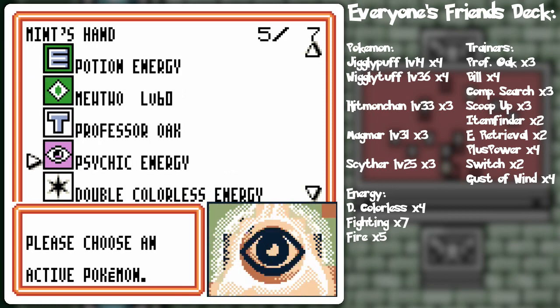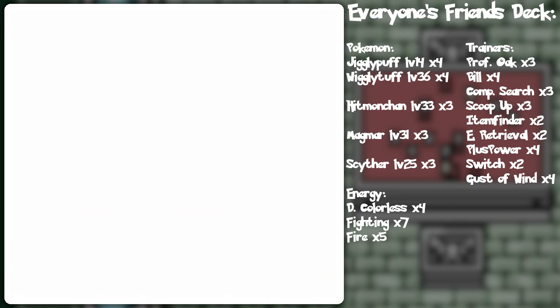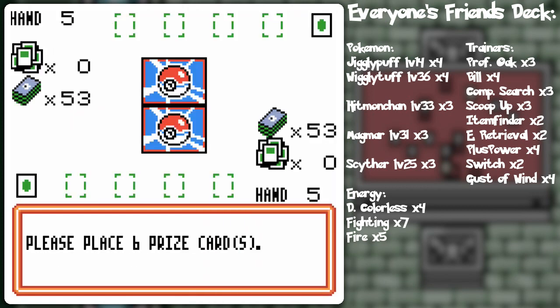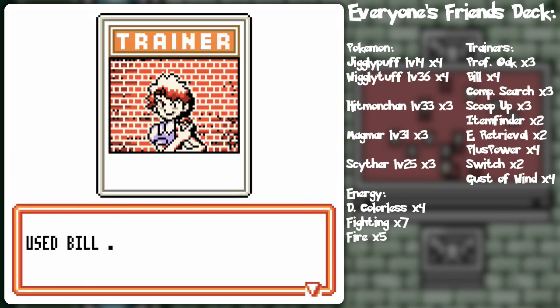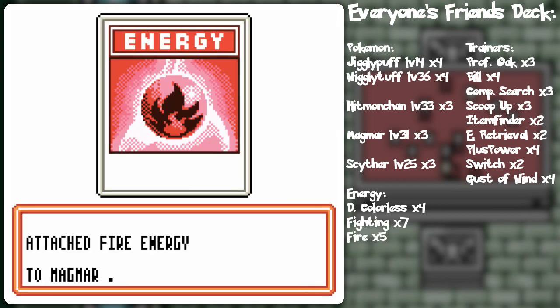There's the Mewtwo — that's a pretty nice start if I've ever seen one. I think I'm going to plop that out first. Ghastly too. We shall see how it turns out. Hopefully he doesn't lead with the Jigglypuff because that would kind of throw off my Mewtwo plan. He's got Magmar — that may be an issue, we shall see.